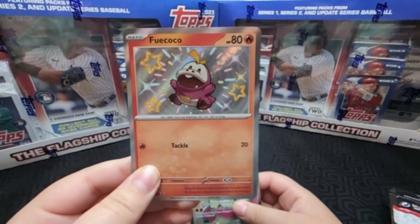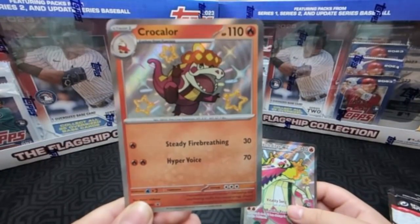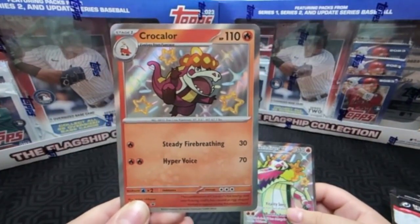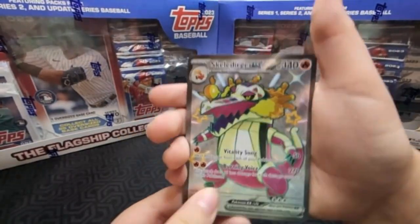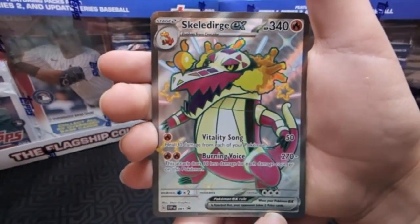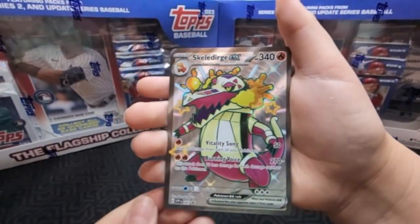I have no idea how to pronounce those names — Crackler. And last but not least is Skeledirge, right? Skeledirge. Okay, so that was the promo cards. Let's get to cracking.